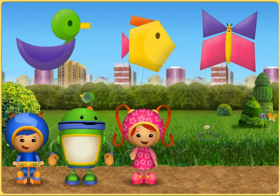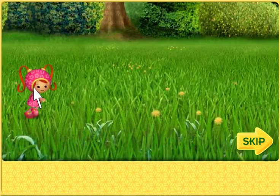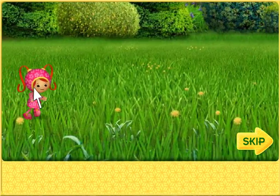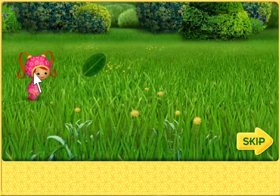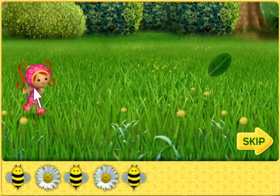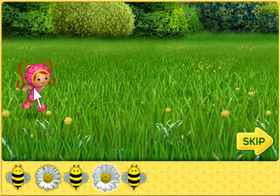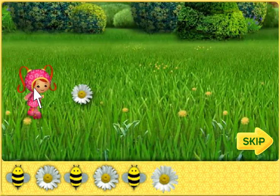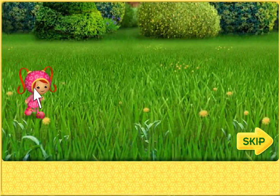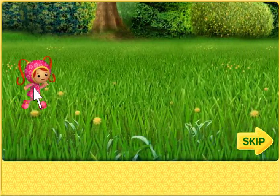Umi friend, will you help me find patterns in the park? Great, let's go. See you at the kite festival! Umi friend, we need to make patterns so we can decorate the kites. You're great with patterns — you can help me finish them. Move me up and down with your mouse to help me finish each pattern. Here's the first pattern — it goes bumblebee, daisy, bumblebee, daisy, bumblebee — what comes next? Daisy! If you help me catch a butterfly, I'll do a special twirl for you. Ready? Let's go.